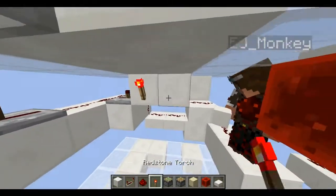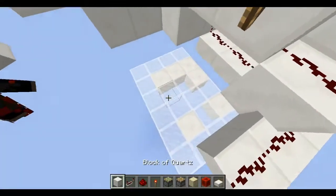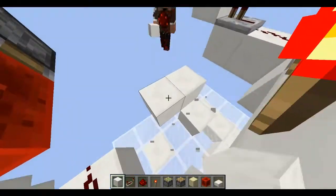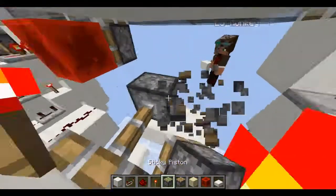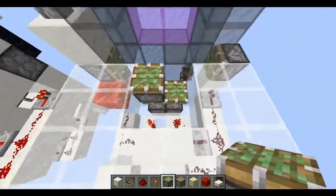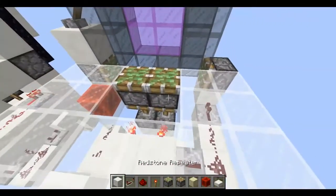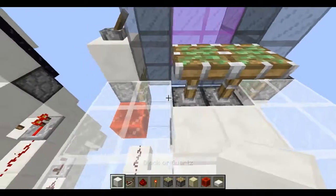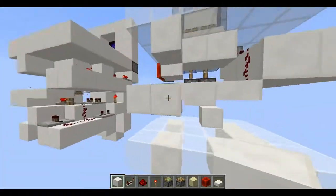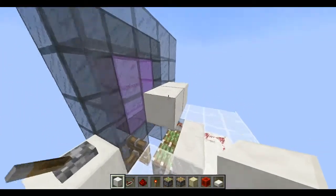And then we're gonna put two redstone torches here, which will power the pistons. The pistons are gonna be right here, going upward like this. Then we're gonna put some blocks there, and then your floor would be right here. Now this is on its on state, so if we were to flick this, you can see it will flick down, but we have this issue here.